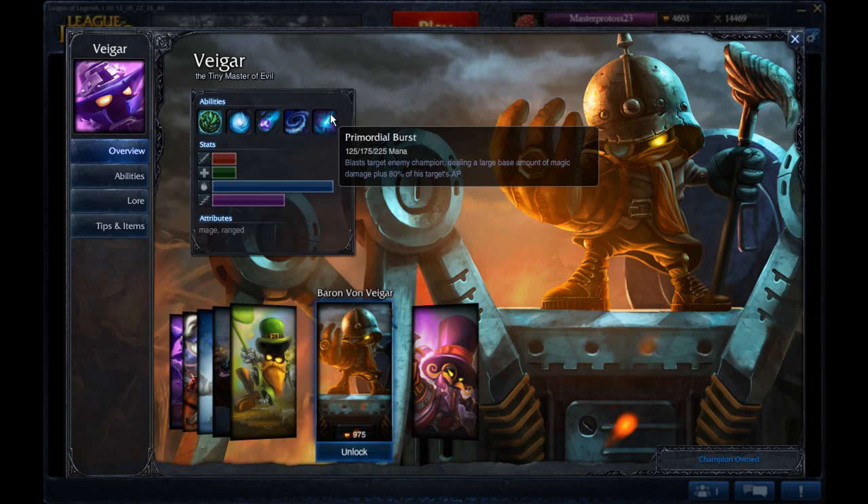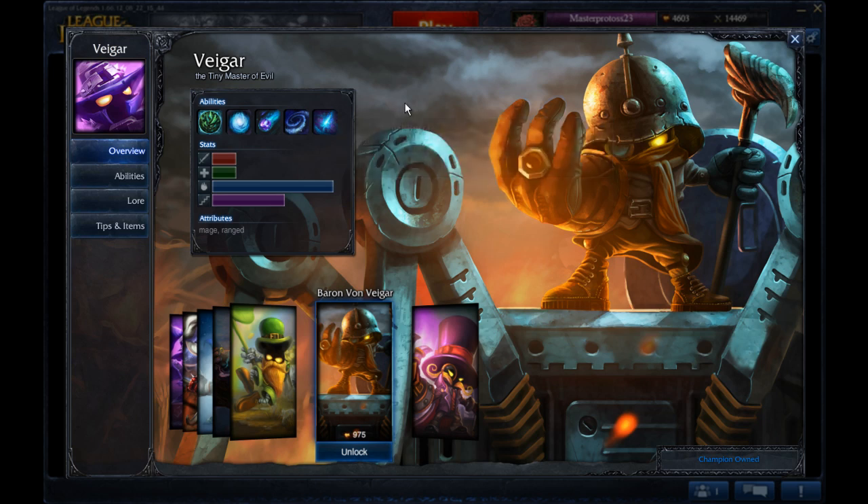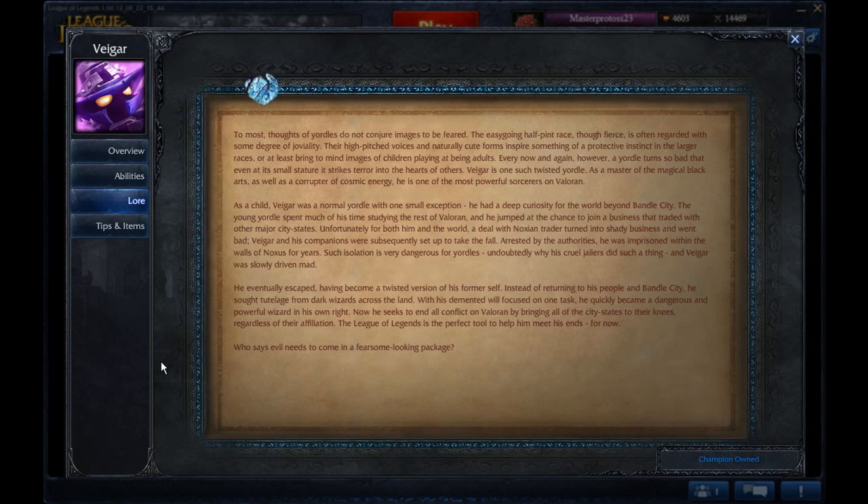Primordial Burst is the R. It blasts a target enemy champion dealing a large base amount of magic damage plus 80% of the target's AP. This is why Vhagar is one of the best mid laners in the game, because it essentially says: if you're an AP mid laner, I am going to destroy you. It does a significant amount of damage based on your opponent's AP and your own AP. Mage ranged character — that's how Vhagar rolls.